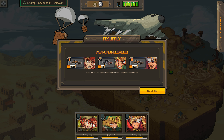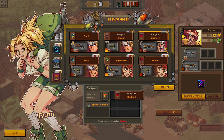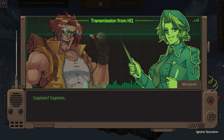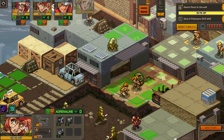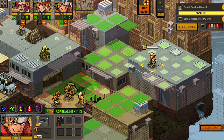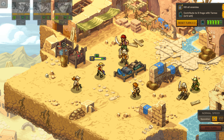Further incentive comes from side objectives that can be optionally completed during battles. At your main hub, you're able to upgrade characters and improve weaponry, which mostly involves spending money earned on previous runs. Mission variety is a bit lacking, and it wasn't long before I was feeling somewhat burnt out on the roguelike gameplay loop. Part of the problem is that each run is about an hour commitment, meaning Metal Slug Tactics is best enjoyed in short bursts. I would personally suggest one to two runs max per session to help alleviate repetition.